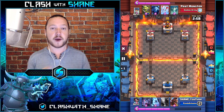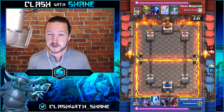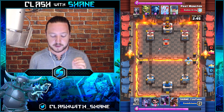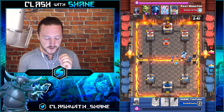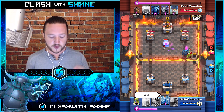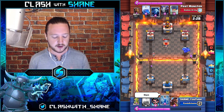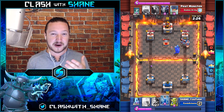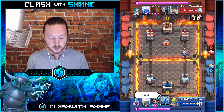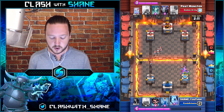Before I finish the video, I have a random replay to share — this battle was in a Grand Challenge I was doing earlier with a Pekka Hog deck. It has nothing to do with the main video, which is why I'm throwing it in at the end, but it was such an epic battle versus a Lava Loon deck. Right here I make a huge mistake — I dropped the Ice Golem, the Pekka, and the Bats. What I wanted to do was an Ice Golem Hog Rider Bats push, but I ended up dropping the Pekka instead. You never really want to push with the Pekka at the bridge against a Lava Loon deck.